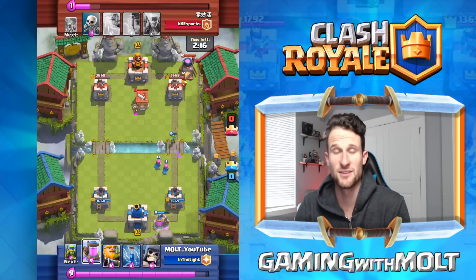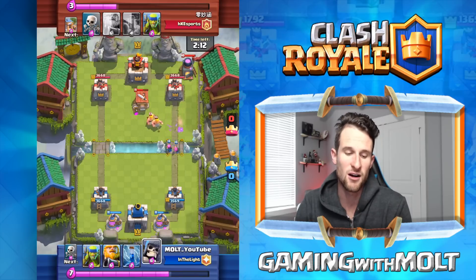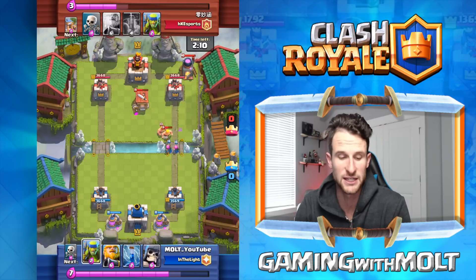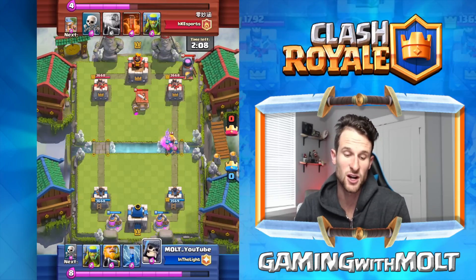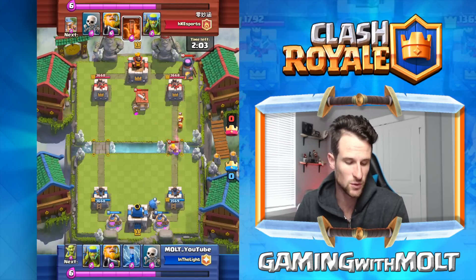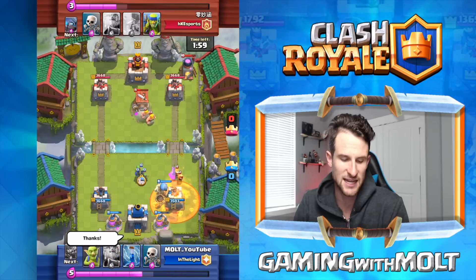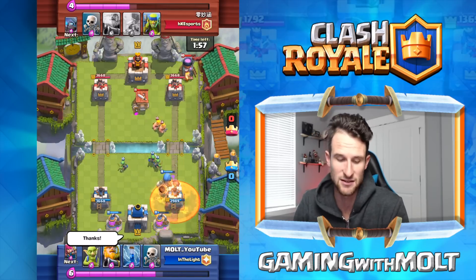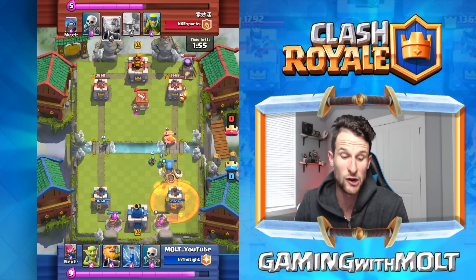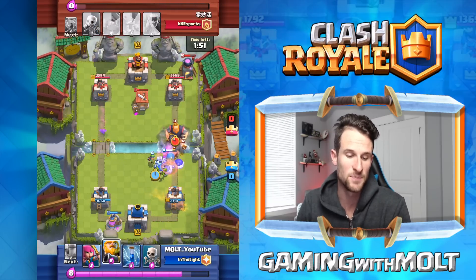Now here comes his other spawner — he's got the furnace in the back, which a lot of people are playing around with. Our archers take them out; archers are really good against them. Our archers also take out these barbarians almost entirely and now we're starting our push. We're going to start back here with our Giant Skeleton. He uses poison on it — I say thanks because I don't think that's a great use of the poison spell at all.